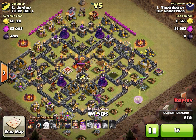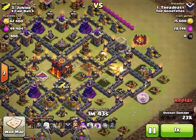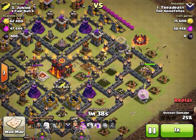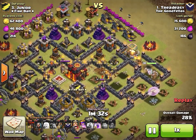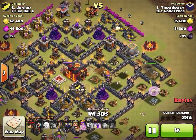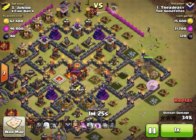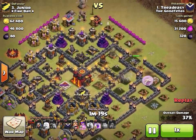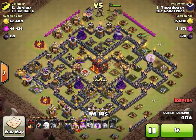He doesn't have the ability to take out the enemy archer queen yet — I'm curious if she'll come into range. I'm watching this live. It looks like he drops three wizards on gold mines to propel his queen into the base. Finally the enemy queen engages — he gets that second air defense and tremendous value out of that walk.